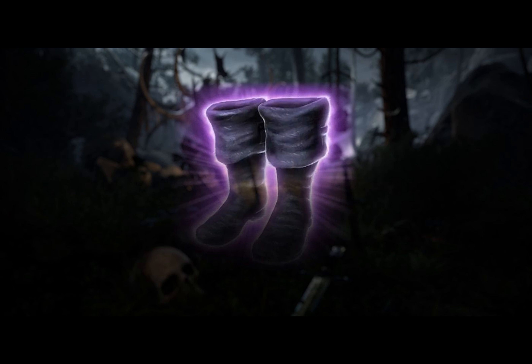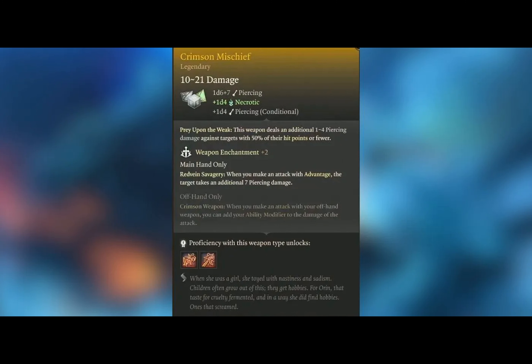The Ambusher Shortsword, available in Act 3, provides a plus-one bonus to initiative and grants advantage on Perception checks. Its Ambusher Streak trait deals extra necrotic damage to opponents who haven't acted in combat yet.